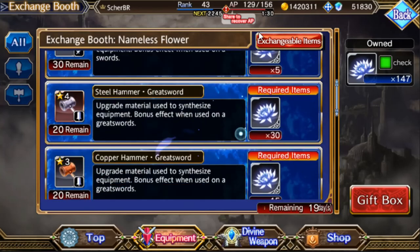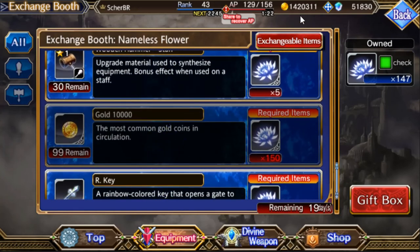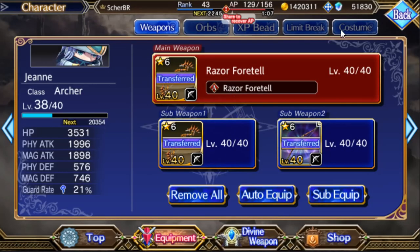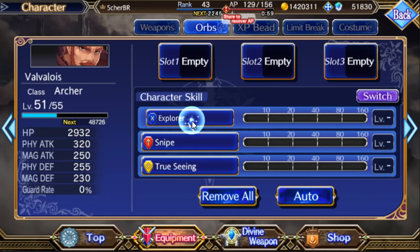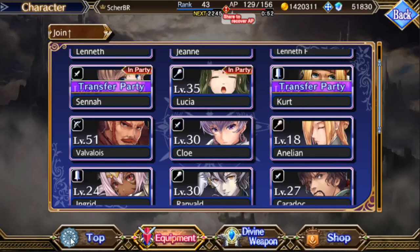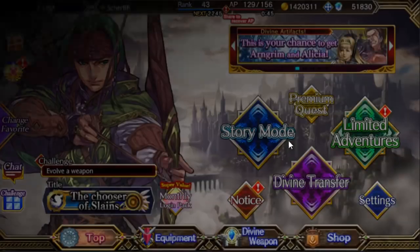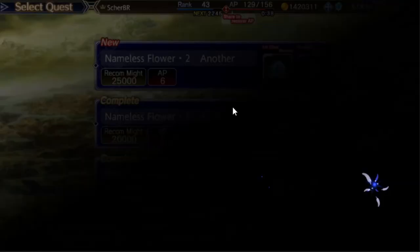Don't waste your currency on rainbow keys or gold. Gold is not a problem, and there are far better ways to farm rainbow keys. For example, the character Valvalus has the best way to farm rainbow keys with the Explorer skill — level it up, reduce your AP cost for search to one, and search gives you rainbow keys. So don't trade event currency for rainbow keys or gold at all. Prioritize the top items only.